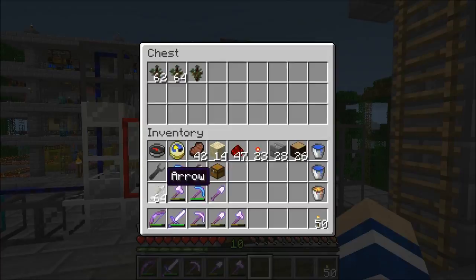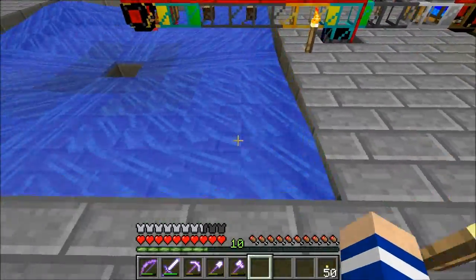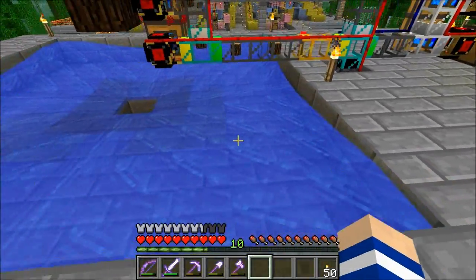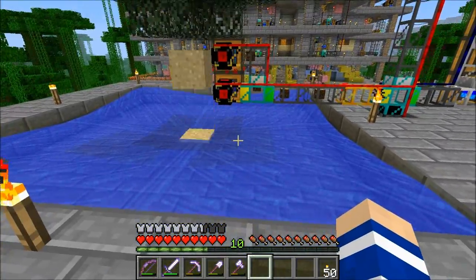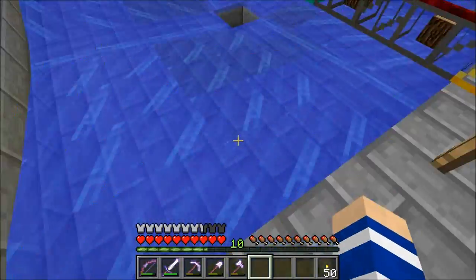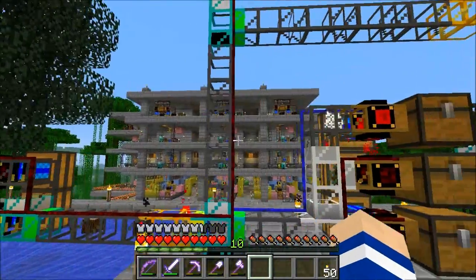This is the sapling chest and the bone meal chest. This is the sapling collector — I am using that instead of obsidian pipes. There is of course an obsidian pipe down there picking it up, but with this collector it's enough with one. And it can be unpowered — I do not need to power it with an engine.